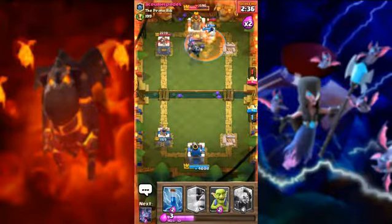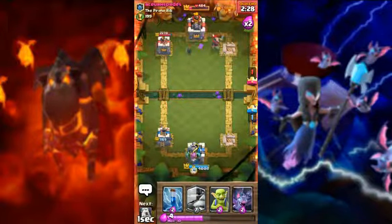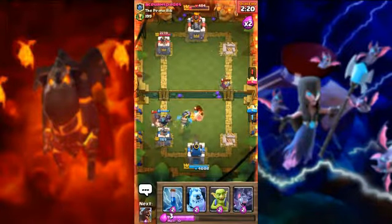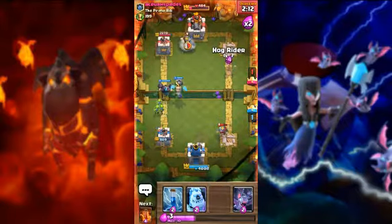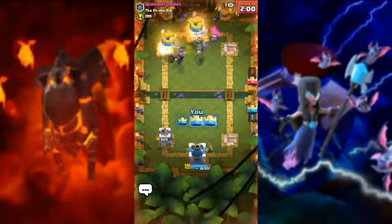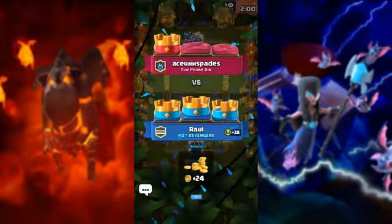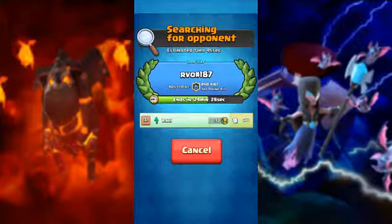We need one more shot for hog — mega knight is working. Here they have goblins and here they have hog. If they use tornado one way, look the hog rider goes and zap kills or the inferno dragon kills the tower. This deck is super fast cycle, and mega knight and inferno dragon are the biggest defense troops — the troop killers.